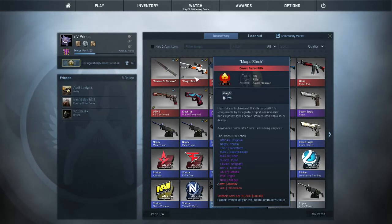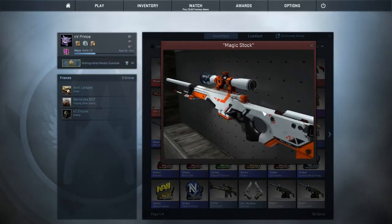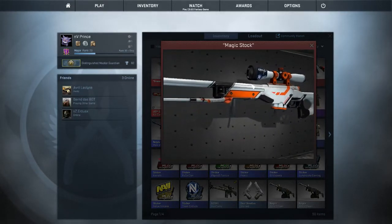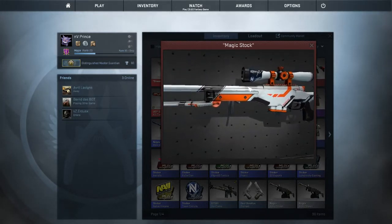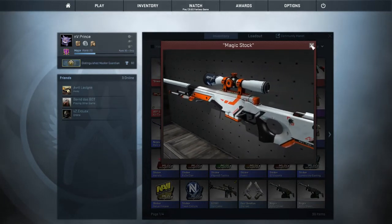Next is my Magic Stock, which is my AWP Asiimov in battle-scarred condition. It looks a bit worn but it's got the KennyS sticker on it, which I think is pretty cool. KennyS is an AWPer, though it could be better since he's not at the top of his game right now.